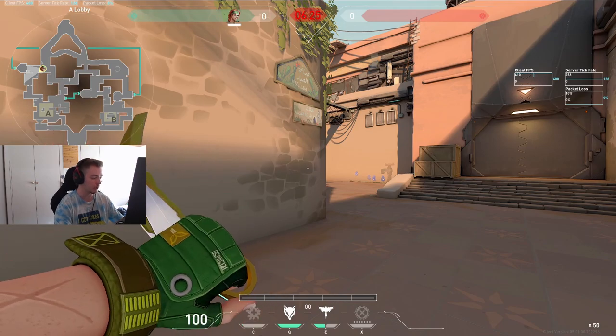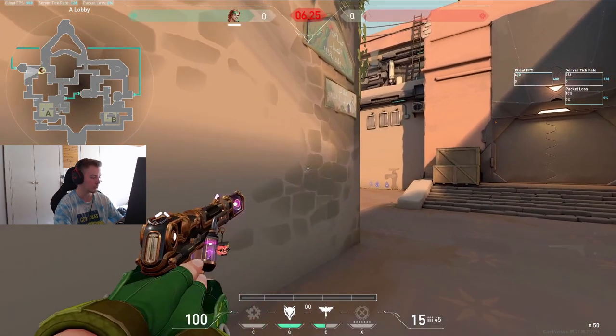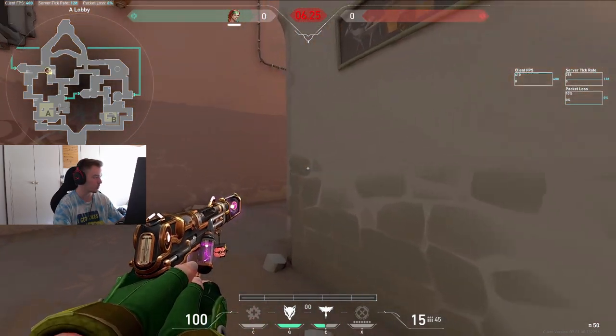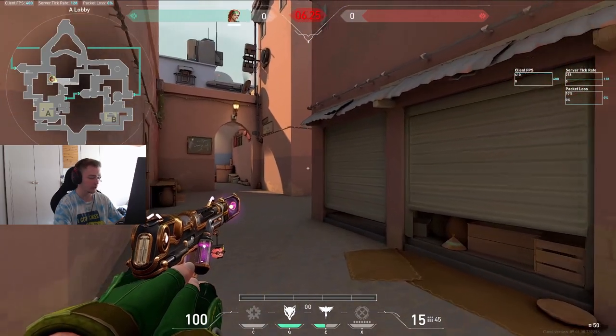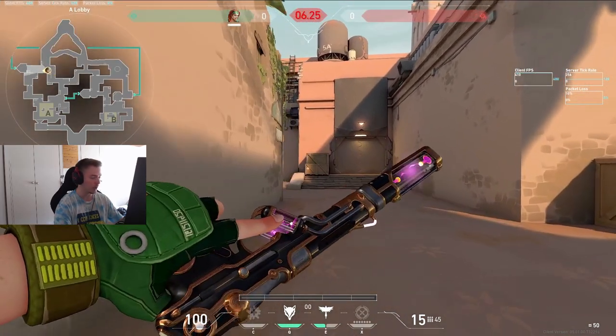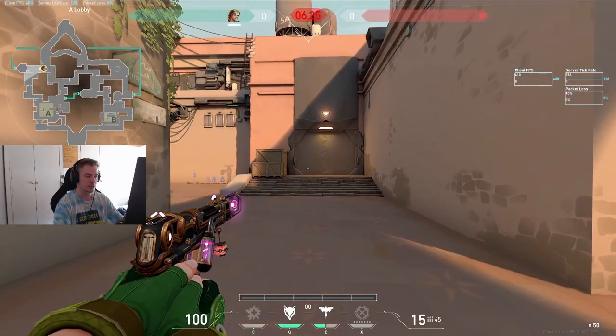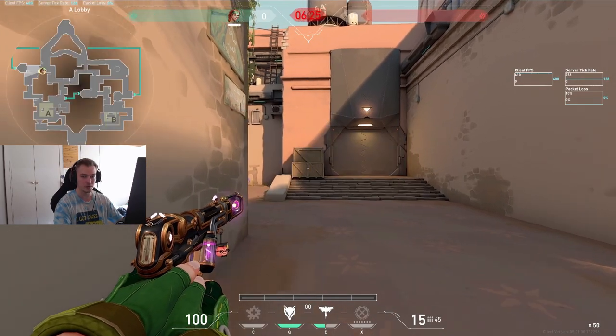Starting with pistol rounds: on attack I really like to just buy a Stinger and the Ghost — nothing too much to say. The drone is very OP in pistol rounds so keep in mind you really should be buying it, but you can also buy two flashes or heal, whatever is your personal preference. On defense I like to buy two flashes, which I'll explain later in the video.